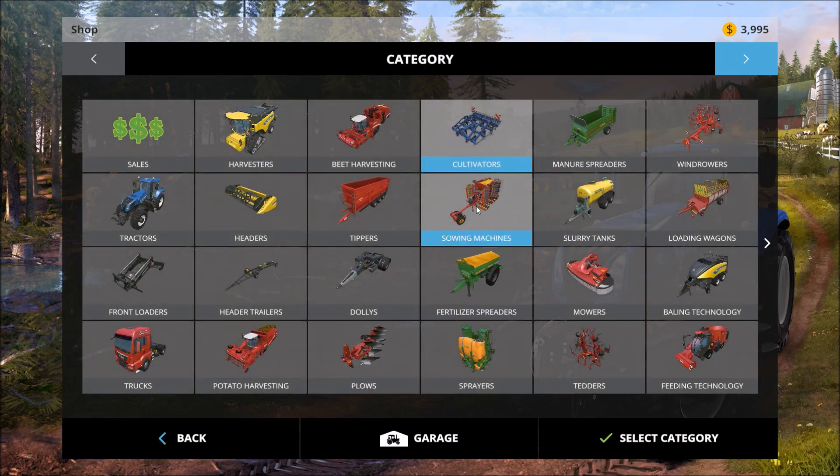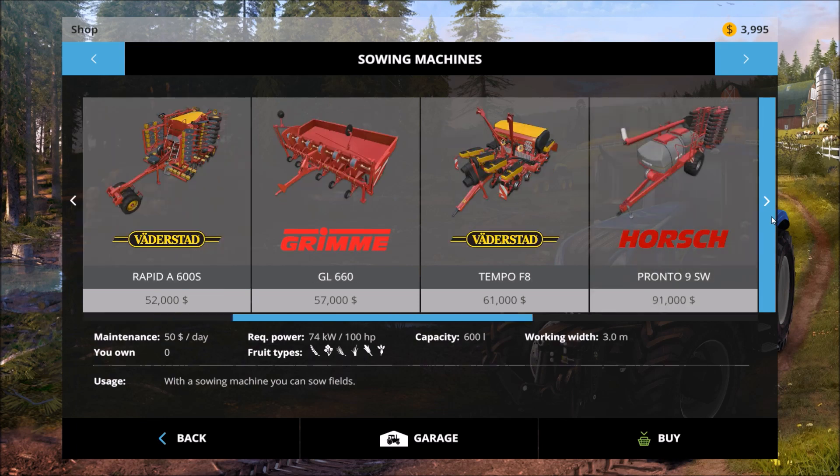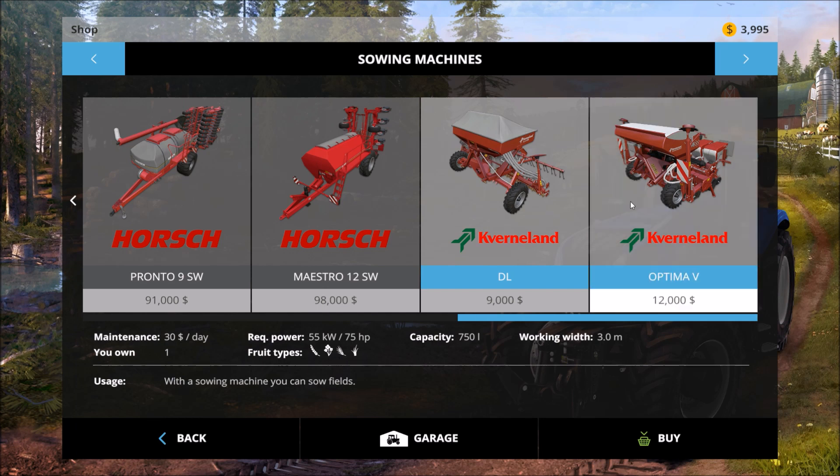What else were we supposed to get? New seeders. Might be a little harder to find these in the pack, so we're going to go back. They're right here in the back together. As you can see they gave us this one to start with. This will plant wheat, canola, barley, and grass, and this is our corn and sugar beet planter.